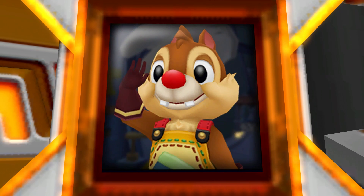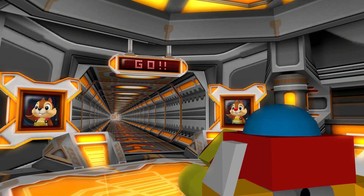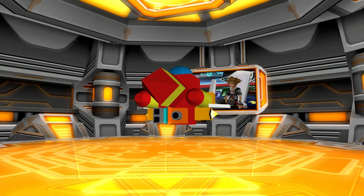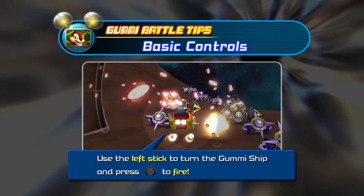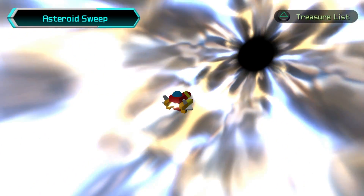We begin. I love all the spectacles of this. This feels very Disney theme park-y and I love it. Use left stick to turn the Gummi ship and press X to fire. And that's it.